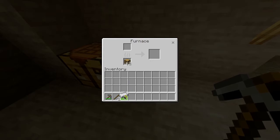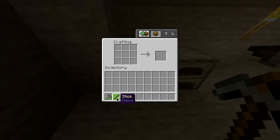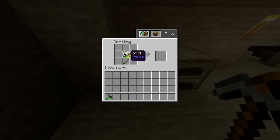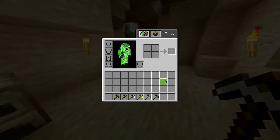Then once your iron has finished smelting, you want to take it out of the furnace and then head over to your crafting table, where you want to take your sticks and do a vertical line just like this, and then you want to put the iron across the top and you've got yourself an iron pickaxe.